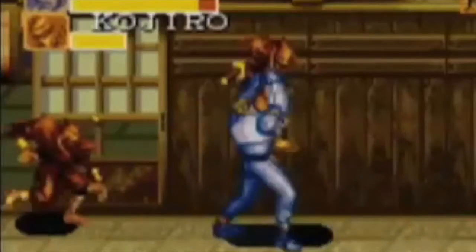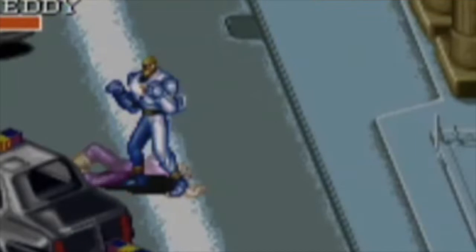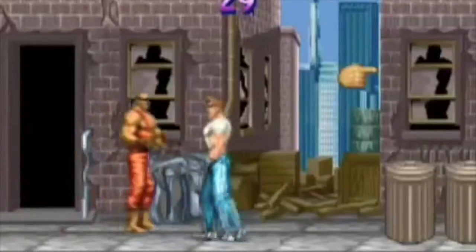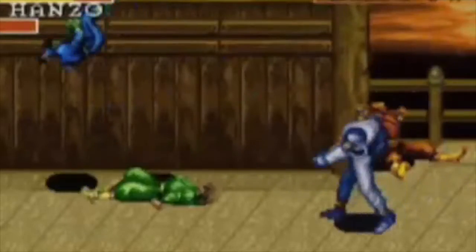In the game, there are four playable characters: Captain Commando, Mac the Knife, Ginzu the Ninja, and Baby Head. This game was heavily inspired by another Capcom game, which is Final Fight. In fact, the setting of the game takes place in the future of Metro City, which is the city that was used in Final Fight. Both games play similarly with slight differences.